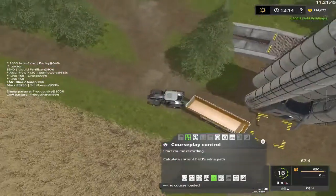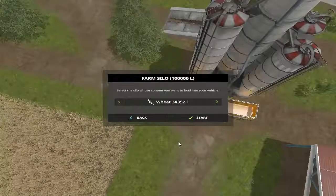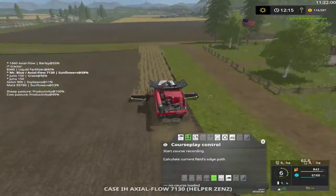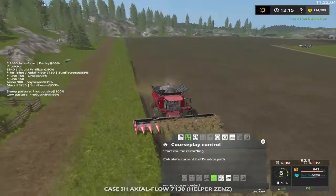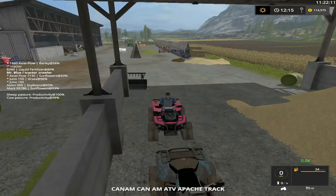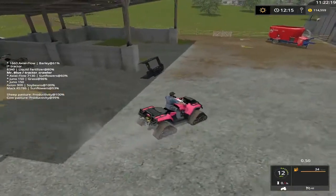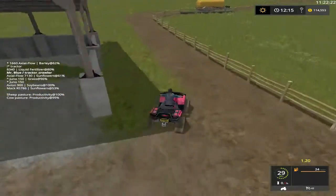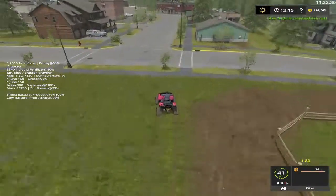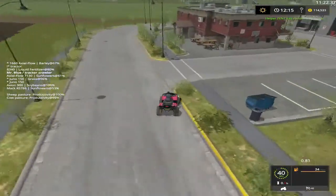We're going to load up some soybeans and hurry up and get the train over. Soybeans start. We're going to sell this in two, folks. Jason's four-wheeler but he can use mine. I don't really like four-wheelers because I'm fixing to buy something else in the next episode hopefully — and that we'll all love.